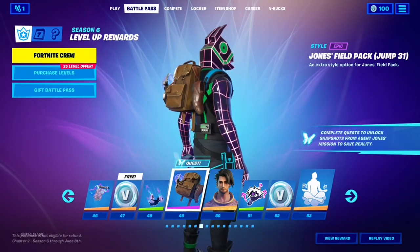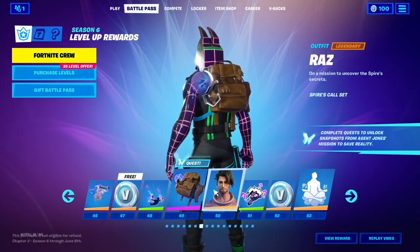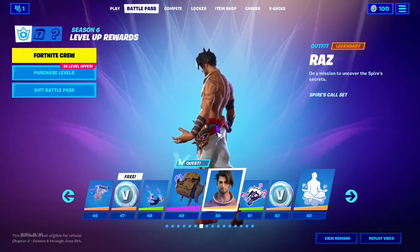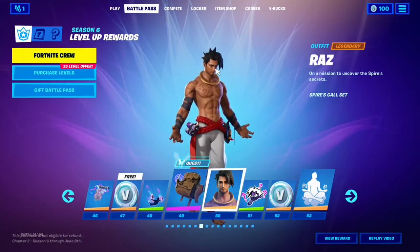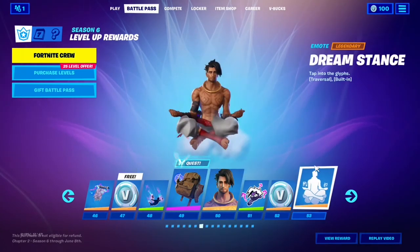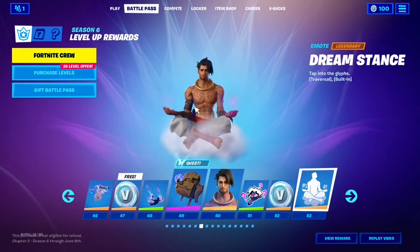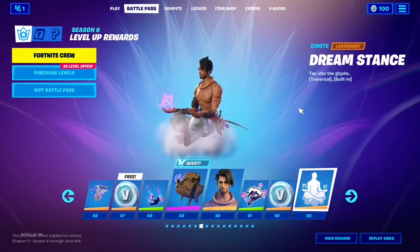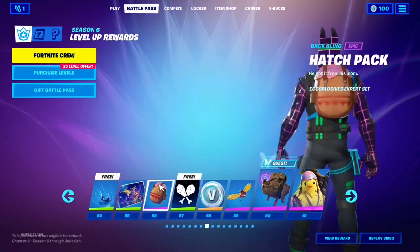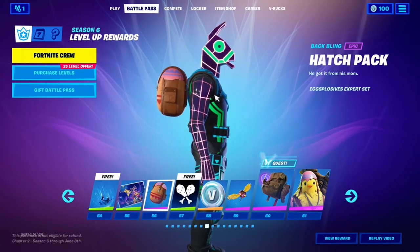The Jones Field Pack Jump 31 — there's a shoe, that's literally it. Maybe the portal is destabilized. Raz — my second favorite skin in the Battle Pass, Legendary. Apparently he's got a second look where he's covered with zero point energy. The Dream Stance is built in, so I can't use it with my Llama skin or any other skin, but it's traversal. The Warp Wave I don't like. The Hedge Pack doesn't look good on any skin — it will only look good on Cluck. I am almost 100% certain.